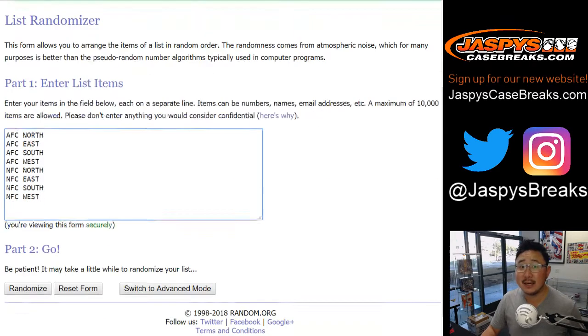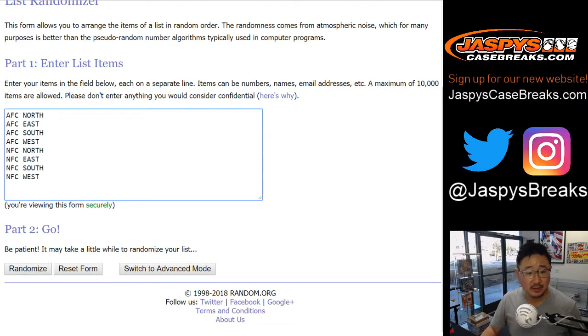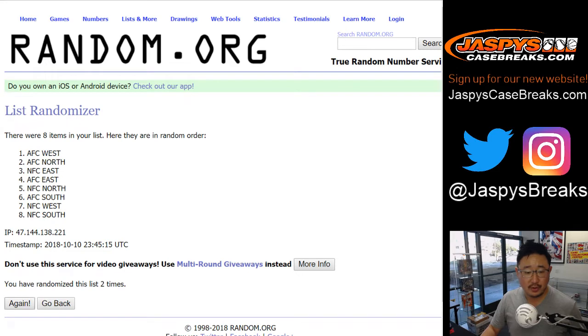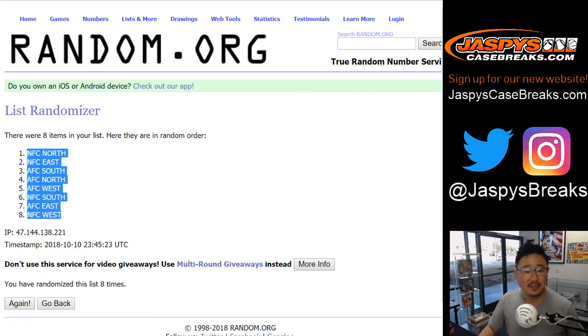And then six and a two, eight times for the divisions. I got all these right, right? Northeast, southwest, northeast, southwest. Eight times. After eight times, we've got NFC North down to NFC West.